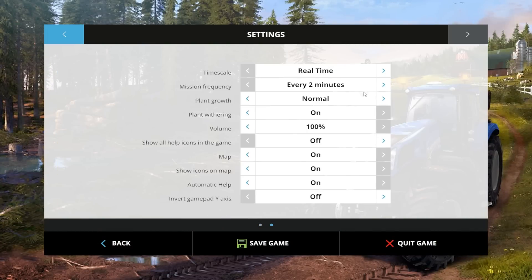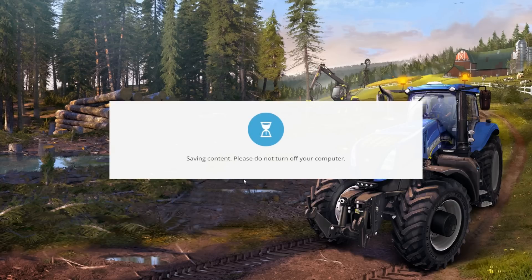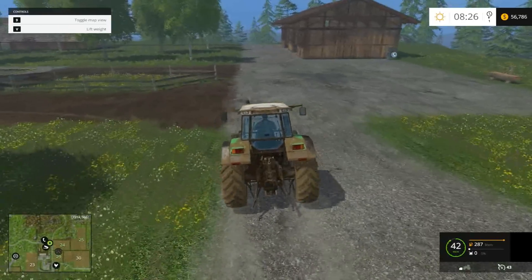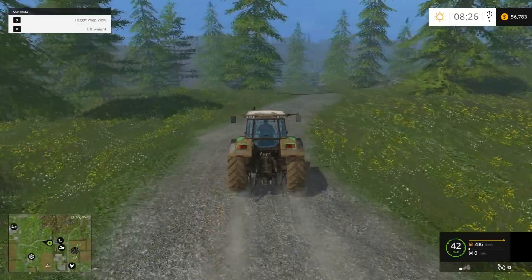What I should do is check out the options. Mission frequencies every two minutes — plant growth years, we'll make it normal for now until this crop's all done. Should I leave plant withering off? I think that's what I should do, because it's no fun when plants wither. Plant growth is fast — there we go. I think last Let's Play I also had plant growth as fast. You can make the plant growth fast as well if you just speed time up — at the moment we're just playing at one time speed.